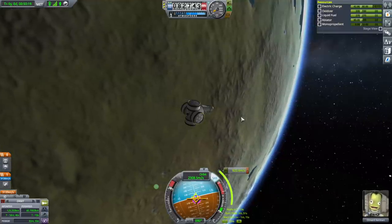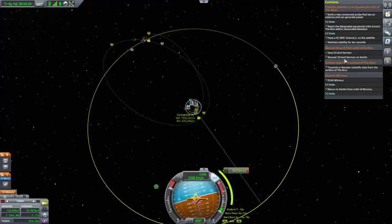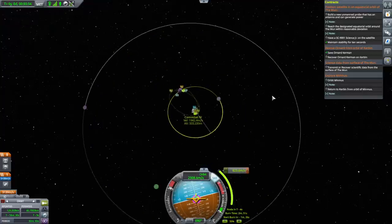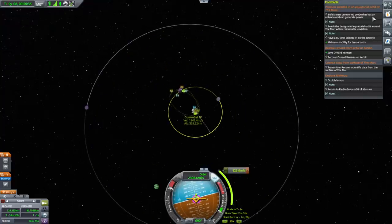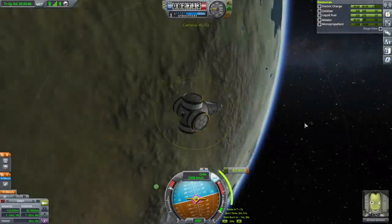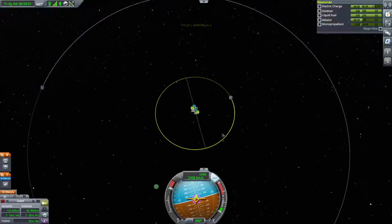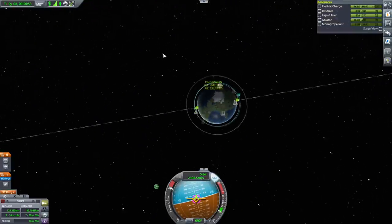Let's go to Minmus instead. Wait, we can — this is silly, I've made a mistake. We can do science data for the surface of the moon and then explore Minmus, or we could just go to Minmus and land and do science. I think at this stage, without the Science Junior, the more interesting thing would be to go straight to Minmus. So that's what we're gonna do.